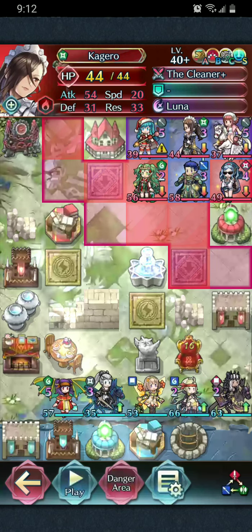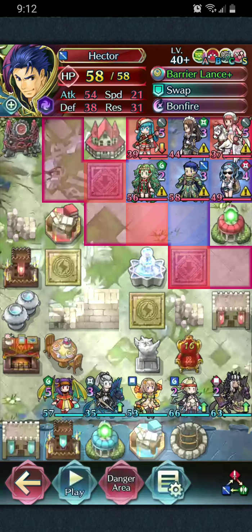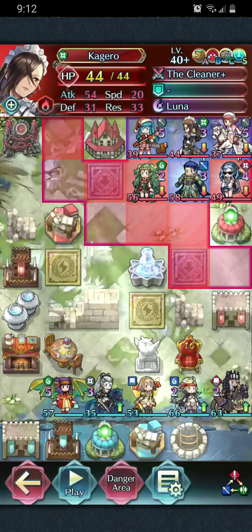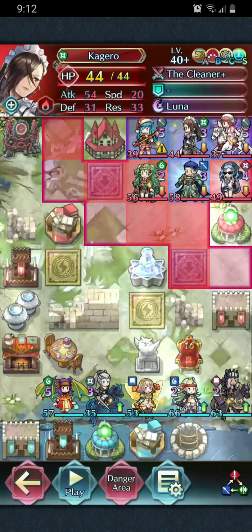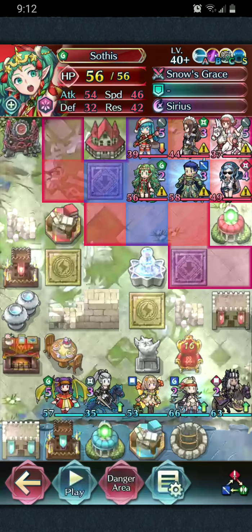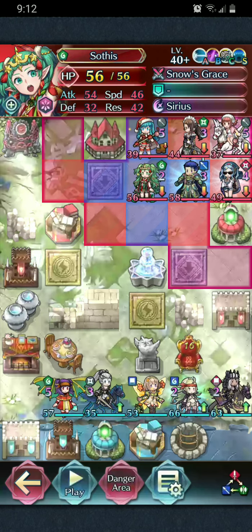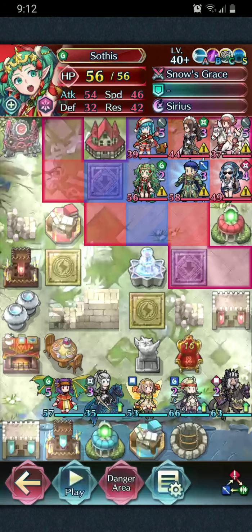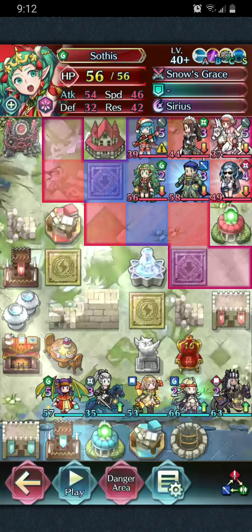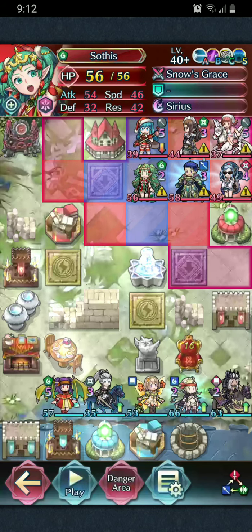These will be fixed — Kagero is using Fury 1 and this will be fixed once I get the resources. Hector just needs two flowers to hit 57 attack. Kagero just needs a refine on the cleaner — a plus attack refine — then I can drop her Fury and equip her with Death Blow. Flora was already at 57. Sothis was a little tricky this season because she's a bonus unit, so I gave her Fortress Res to cut her attack stat by three, just enough to put her to 57. We'll resolve that when the bonus season ends and get Sothis back to 57 attack normally.